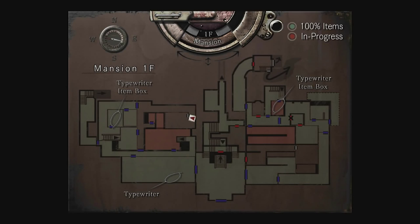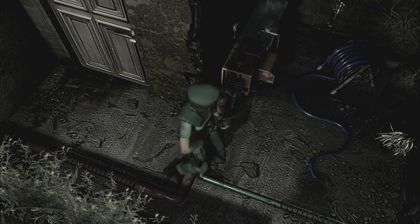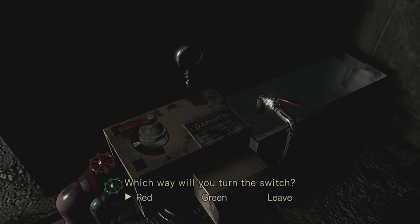So this door — we haven't even tried. So we've got no more keys as well, so all the doors are either unlocked or hopefully don't require keys. Okie dokie. What do we have here? We've got like a generator. So if we look at this, the lid on this water pump is open. Pump the water — which way will you turn the switch? That's not a direction, is it? Red and green — that's not a way, it's a colour.